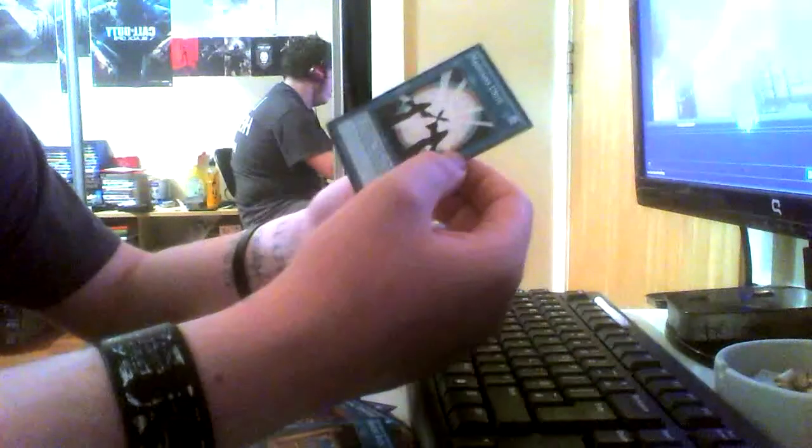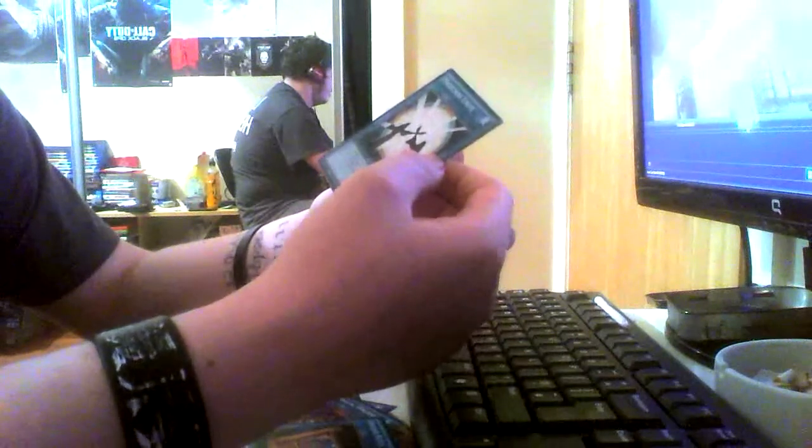Ancient Rules — never seen this card but the effect is pretty good: you can special summon one level 5 or higher normal monster from your hand, so if you've got a Dark Magician or something like a Blue-Eyes White Dragon you can just play it straight away on your first turn. Magicians Unite works with Dark Magician and Dark Magician Girl — one of them gets 3000 attack till the end phase but the other won't be able to attack. Fair enough card. Soul Taker is also included.